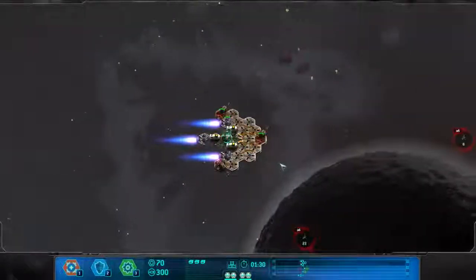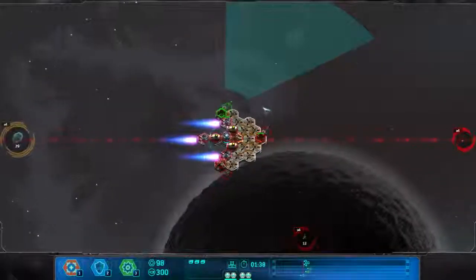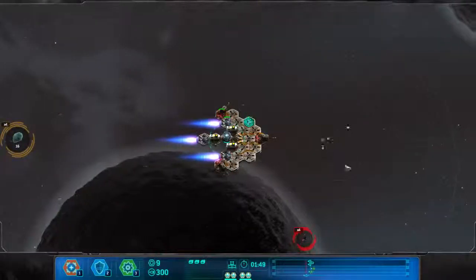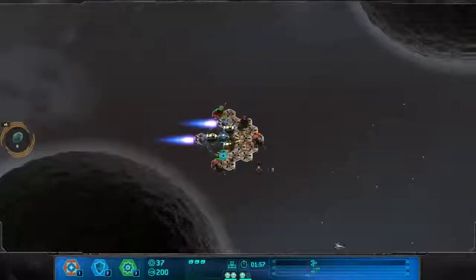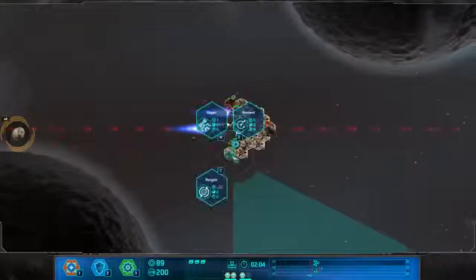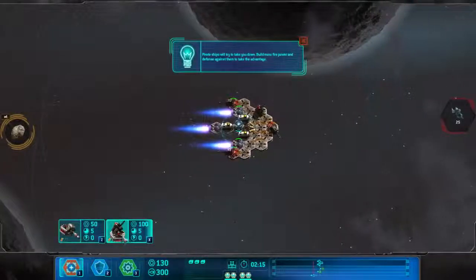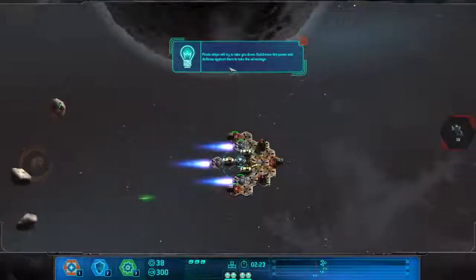Need to destroy those. Can't have too many shields. Those are coming. Let's build some missile launchers. Hope these guys are going to come. Ready to blast away. Let's use some more tactical retreat. Got asteroids incoming. Another missile launcher right there. Pirate ships will try to take you down — build more firepower and defense against them. Take the advantage.